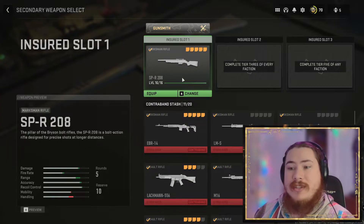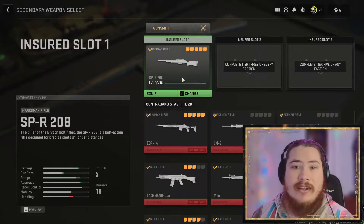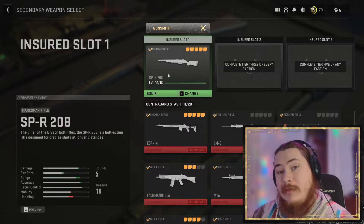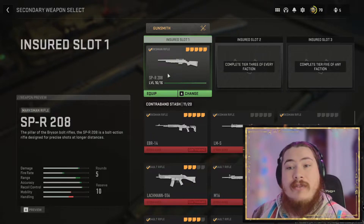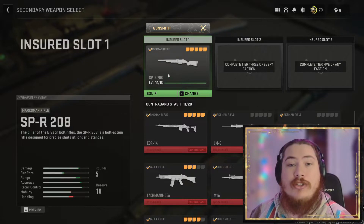Everyone starts with one insured slot. In your insured slot, you can equip any weapon you have unlocked with any attachments you have unlocked for that weapon. If you die while you have your insured weapon equipped, the insurance slot will go on cooldown for two hours. Any cash you exit DMZ with will shorten that timer.